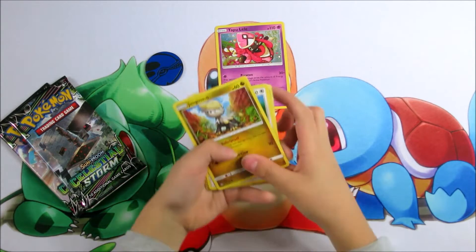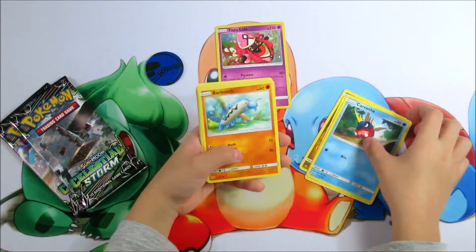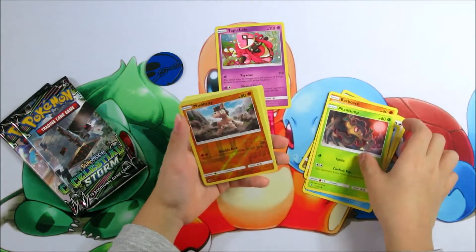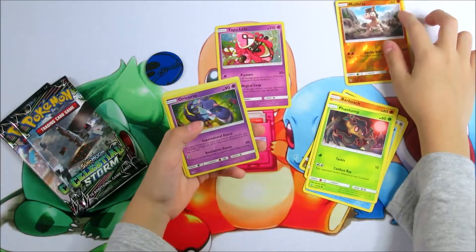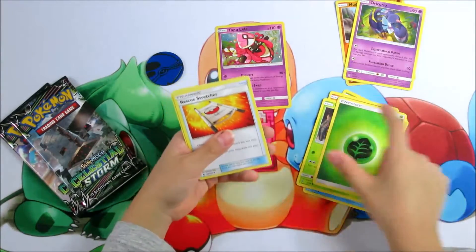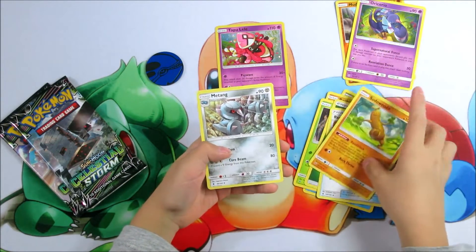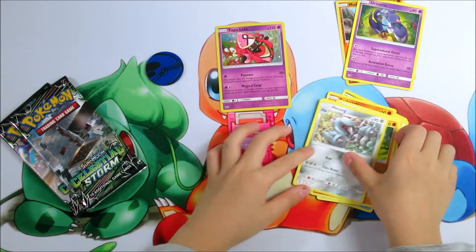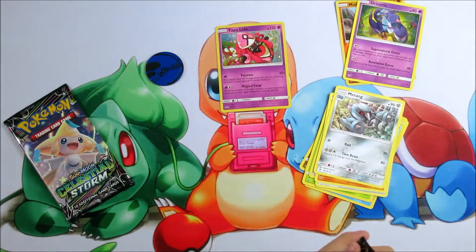A Jangmo-o. A Taillow. A Kannon. A Barboach. An Alolan Dugtrio. A Mudbray. An Oricorio. An Oricorio. An Energy. A Rescue Stretcher. A Skrub. A Meditite.